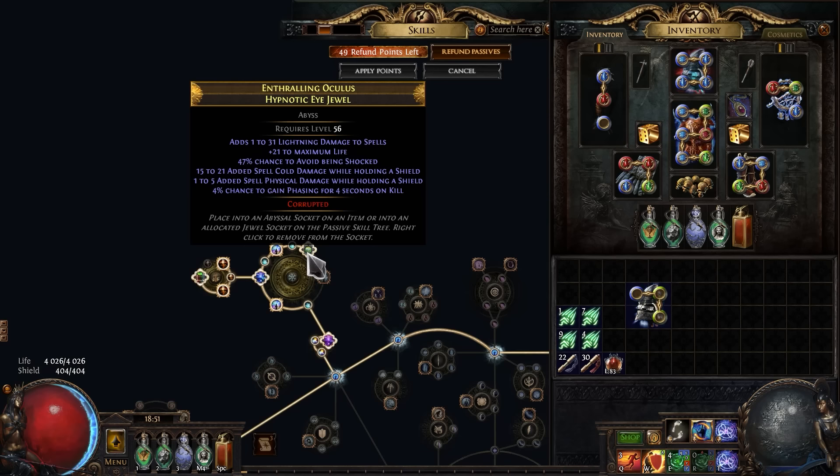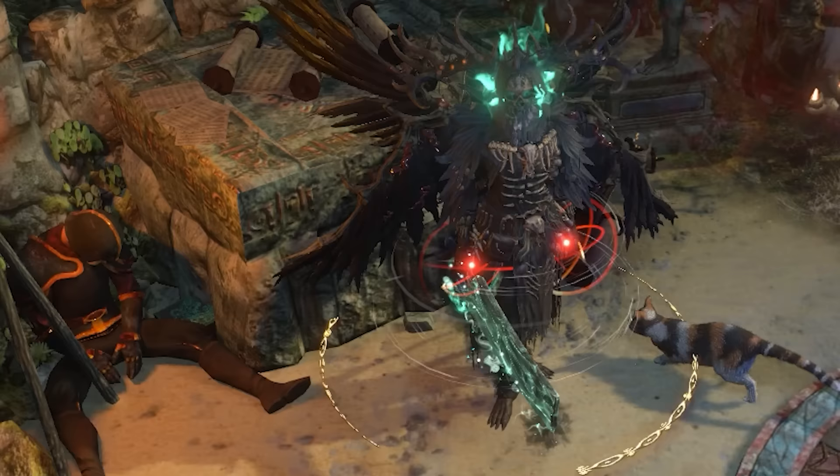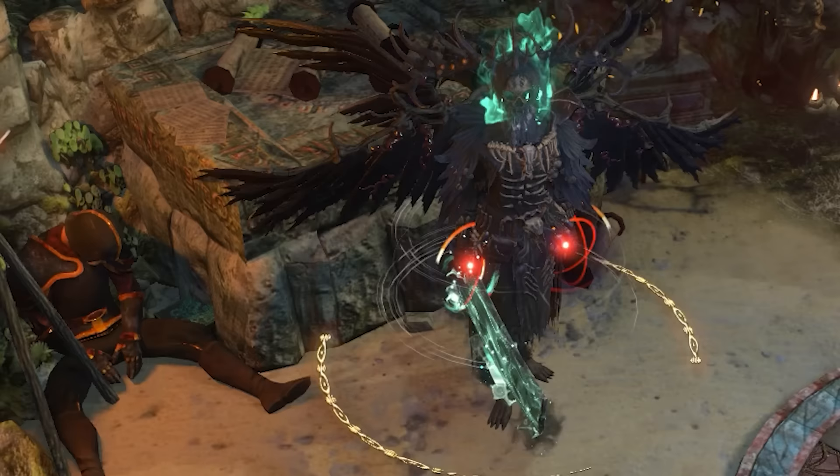In combination with this abyssal jewel we'll have immunity to shock, which will help us a lot. And if we add a unique jewel like this, we'll be immune to all elemental ailments!